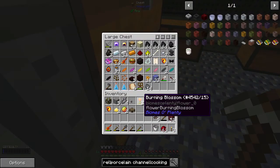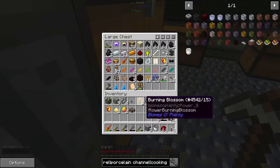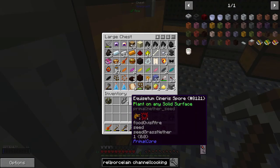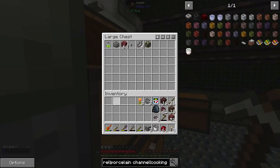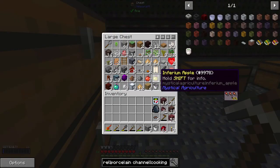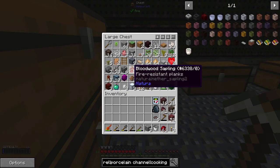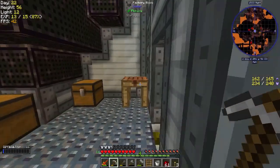Rocks — we can go ahead and just do that. I really need some sort of sorting system, but we'll worry about that another time. What was it I wanted? More ladders. We have one ladder. No problem, we can make more ladders.